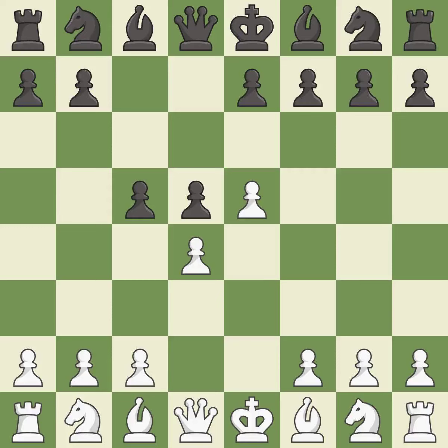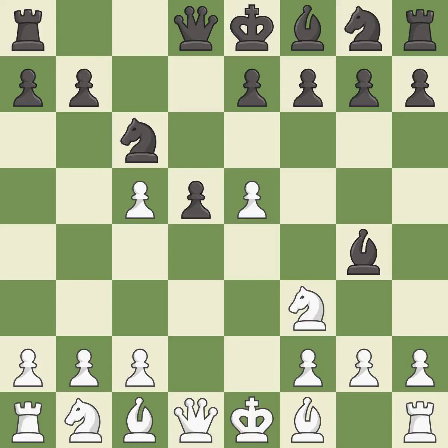c5 moves the same pawn twice in the first three moves, but it takes more space in the center and attacks the d4 pawn. This develops a knight off its starting square, getting it into the action. This activates a knight by developing it off of its starting square. This adds pressure by pinning a knight. It is the last book move. This develops a bishop off its starting square, getting it into the action.